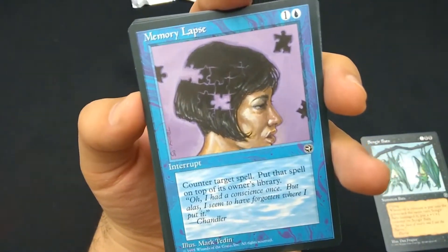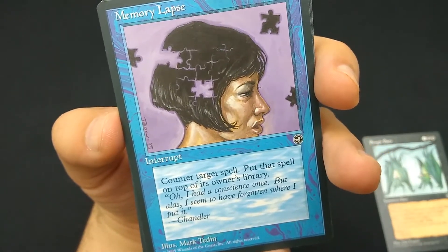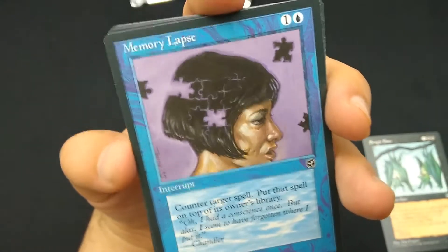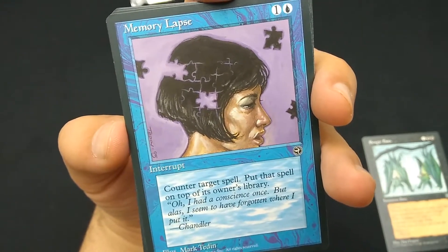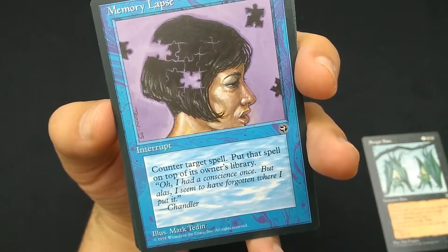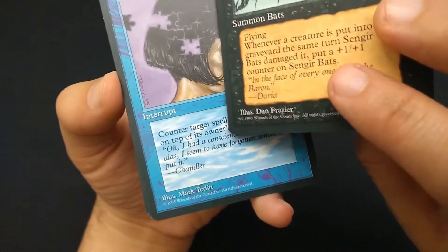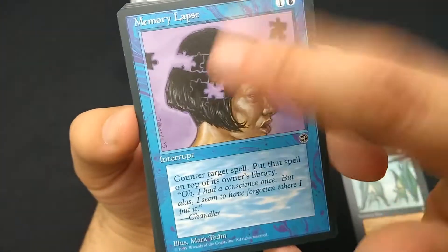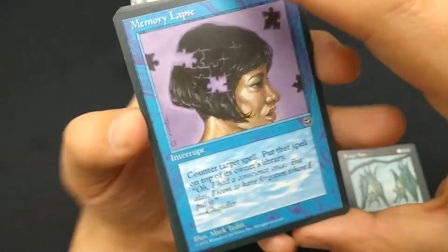Memory Lapse — one and a blue. Interrupt, which nowadays would be an instant. Counter target spell and put that spell on top of owner's library. I think this is one of the better cards in the set, because you counter the spell and also put it on top of their library, so it slows them down twice. Art by Mark Tedden. I think there was some alternate art for this one — one of them is more valuable than the other. This is a common card.